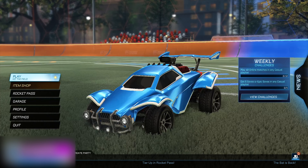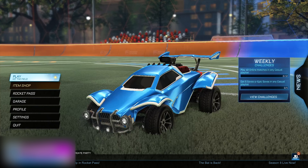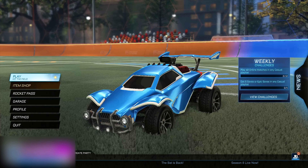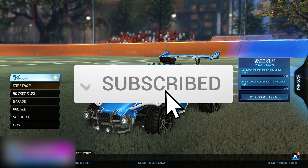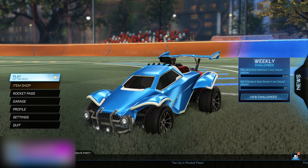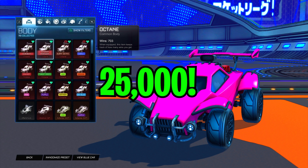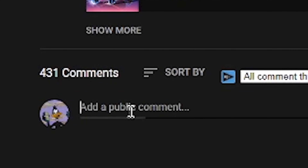Yo, what is up boys! Today we're taking a look at how you guys can get the rocket pass for completely free in Season 8. Real quick before we get into today's video, I just want to remind you guys to like and subscribe with post notifications turned on. Let's see if we can hit 500 likes. When we hit 25,000 subscribers I'll be giving away 25 painted Octanes to 25 lucky people — all you have to do is subscribe with notifications on, like the video, and comment your username and platform in the comments below.